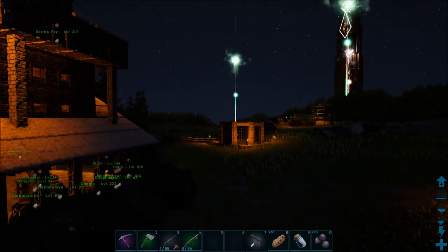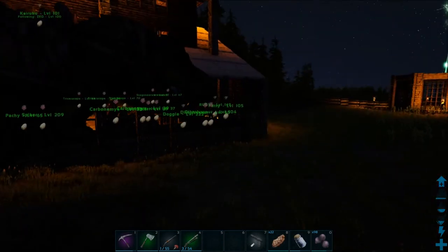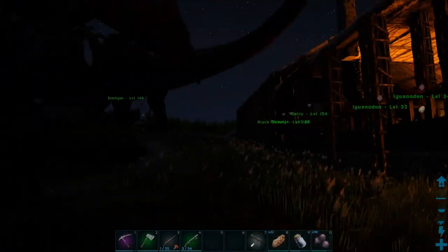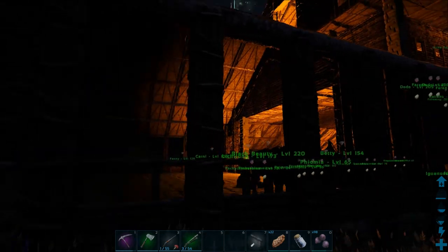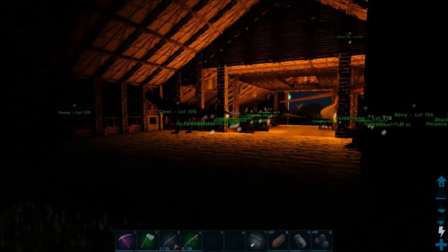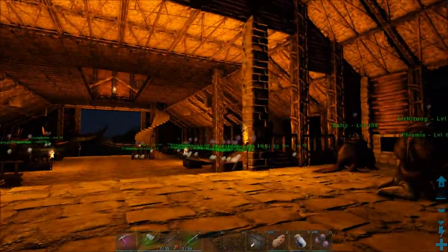I put lights around the taming pen so I can see at night, and of course over at the greenhouse. I've got a stomper here — if you saw a couple episodes back, in the last episode we ended up building this additional structure onto the base, and I got it finished off as you can probably see.